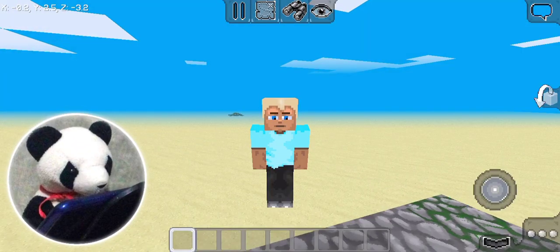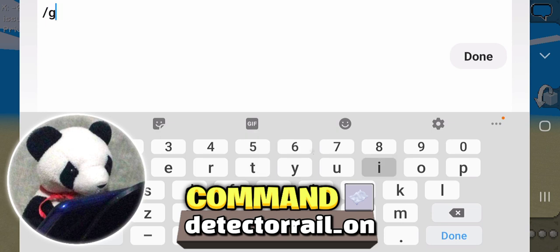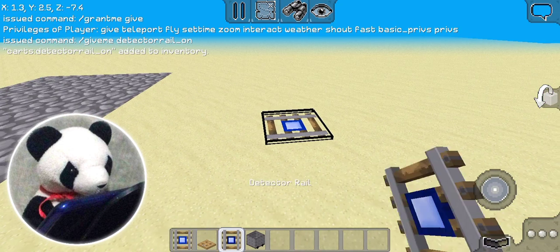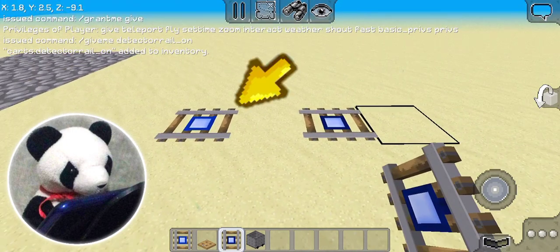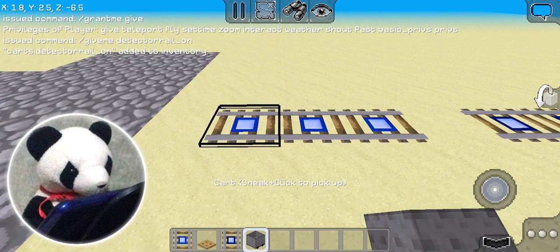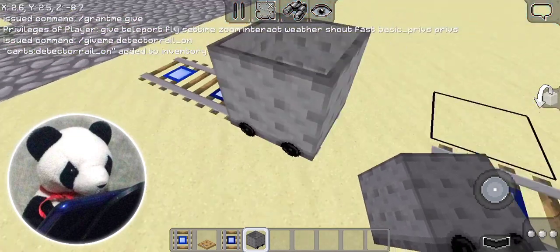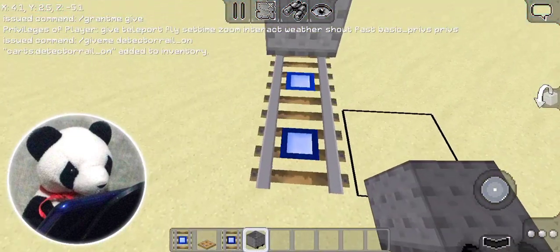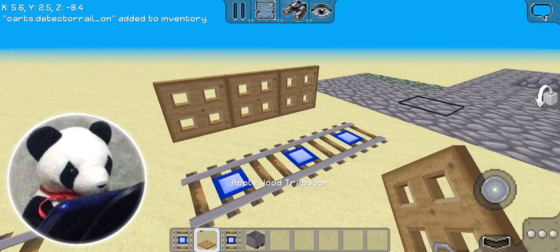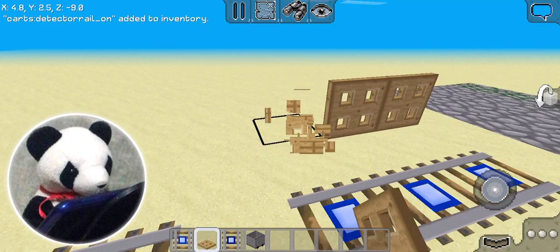Do you want a detector rail that is already powered? Then type this command: slash give me detector rail on! And the detector rail will already be activated — no bluestone blocks or bluestone torch required! You can place these down and they're already powered. So that's a detector rail off, and this is a detector rail on — not too different! Here's a fun fact: if there's a detector rail that is off, you need to use a mine cart to turn them on. But the detector rail on does not need a cart — it's already on! Which is really cool!